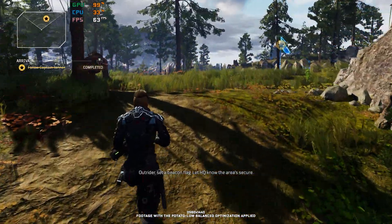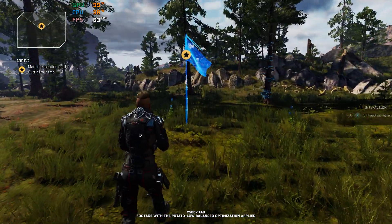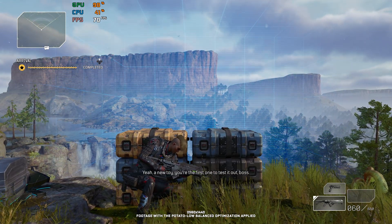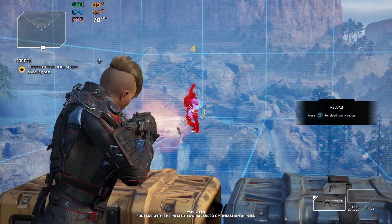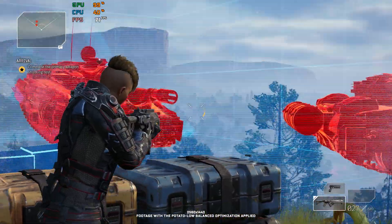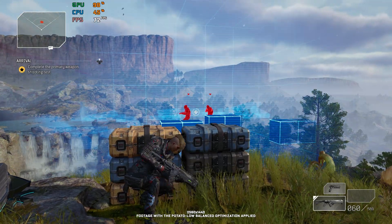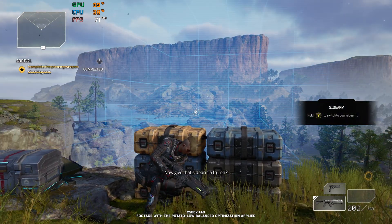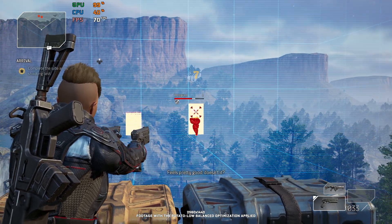We'll make camp here. Outrider, set a beacon flag, let HQ know the area's secure. Fancy stuff. Yeah, a new toy. You're the first one to test it out, boss. Think you could take on the tank? Now give that scythe arm a try. Kills pretty good, doesn't it?